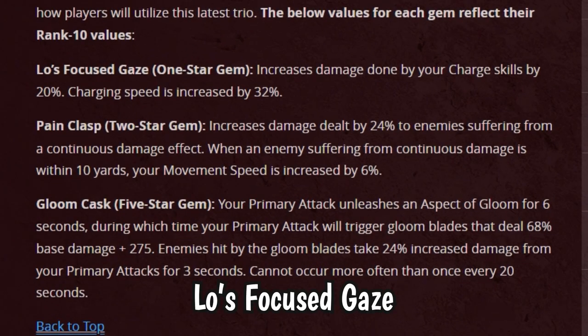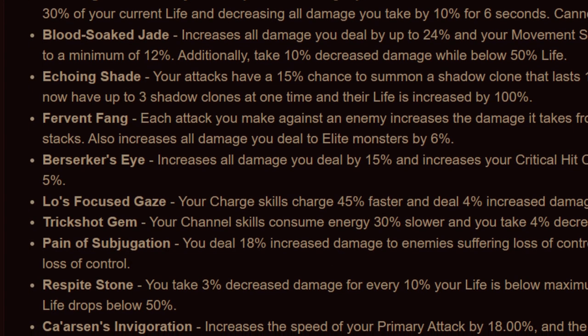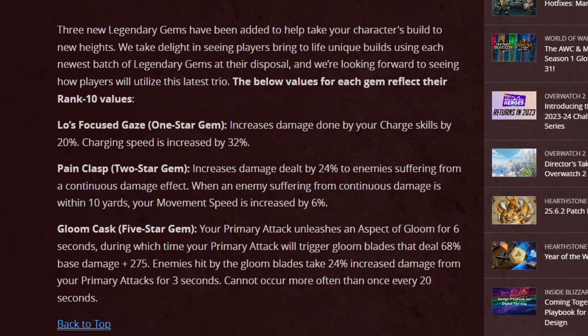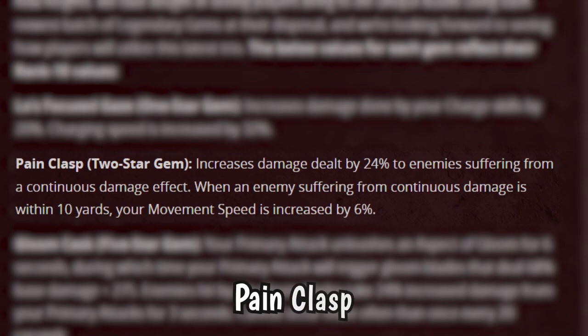The 1-star gem, Lowest Focus Gates, is not new — we actually saw this more than a year ago because it was datamined. The effect has changed. The 5-star gem is Gloom Cask, I don't care. And the 2-star, Pain Clasp.